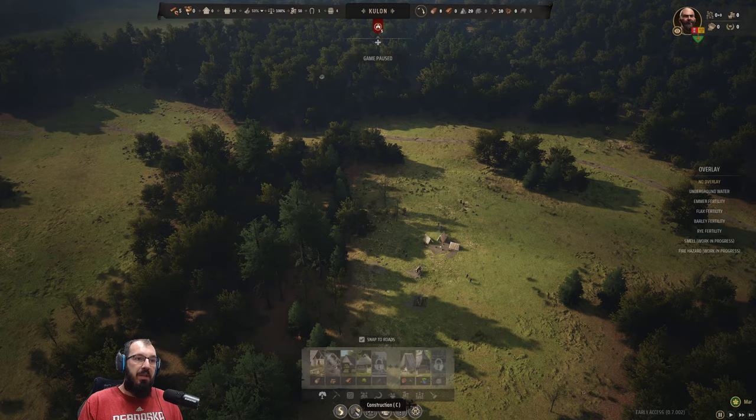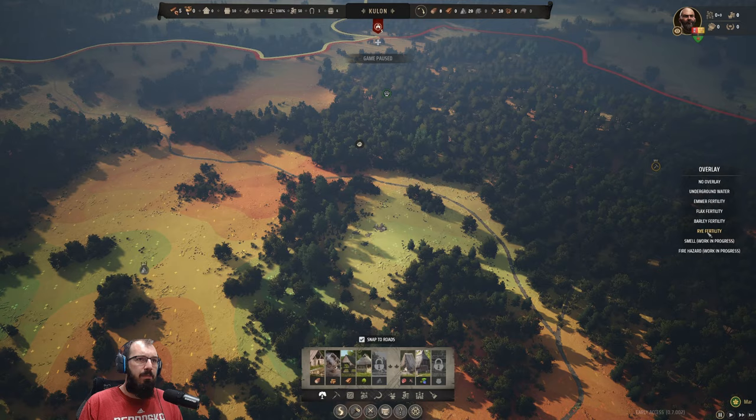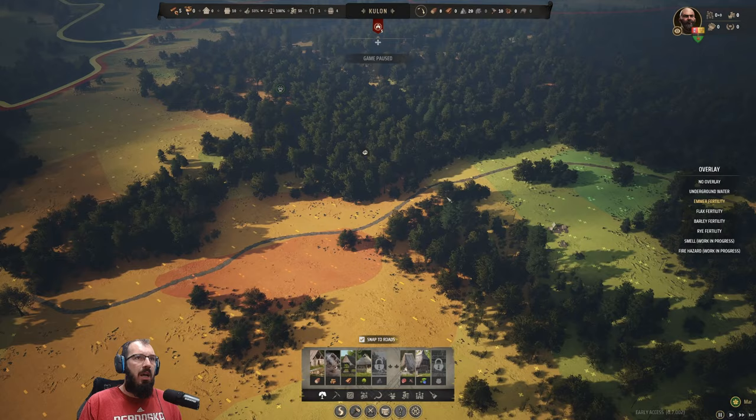Before building, there are different fertilities to care about. Emmer, flax, and barley — we can't really build there. Rye is right over here — we have three green pluses for rye fertility, so we want to keep enough fertile ground for farming. We may want to get this area deforested. Over here may actually be a much better starting point for the city — we're not hogging any resources and we're close to everything we care about.